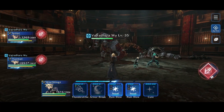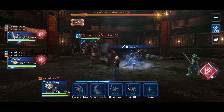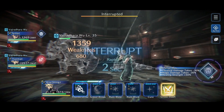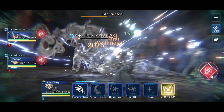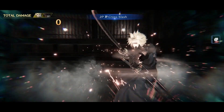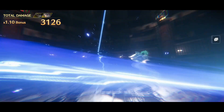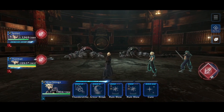My overall impressions of the Final Fantasy 7 Ever Crisis closed beta are that I thoroughly enjoyed it. I enjoyed a lot of aspects — the battle system, the story, the gacha system, and the leveling system. The game is visually stunning and absolutely beautiful. I cannot wait for an official release date so I can continue playing the original FF7 story, more of the First Soldier story, and see Glenn, Matt, and Lucia's arcs, along with Advent Children, Dirge of Cerberus, and Before Crisis.